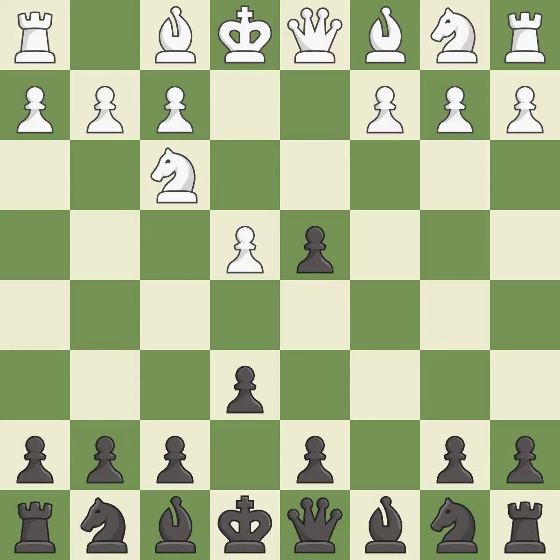Cxd4 gives black two central pawns versus one central pawn for white. Nxd4 recaptures the pawn and activates the knight in return for having one central pawn versus black's two central pawns. E6 prepares for a b5 pawn push to gain space on the queenside and stops the white pieces from using the b5 square.